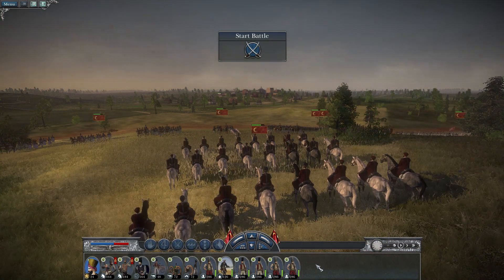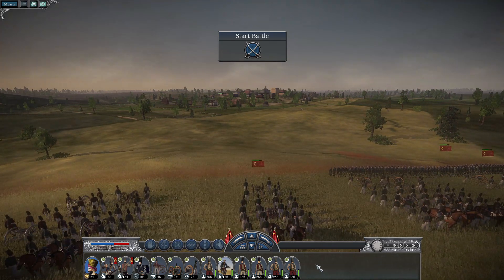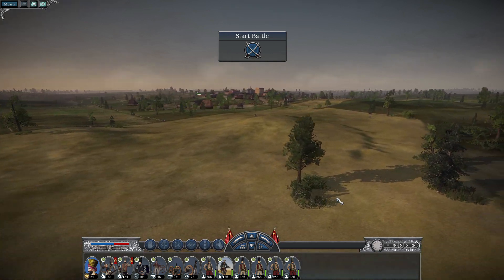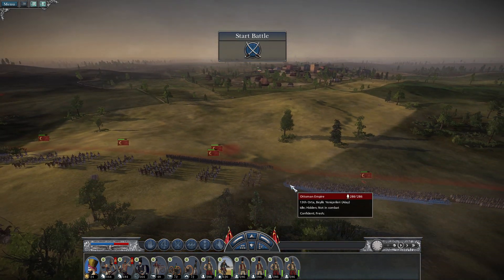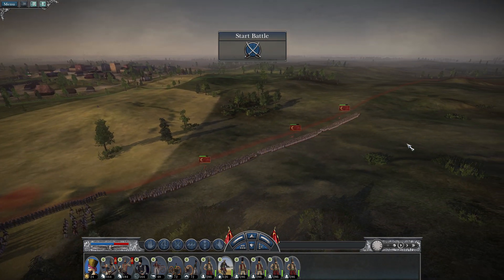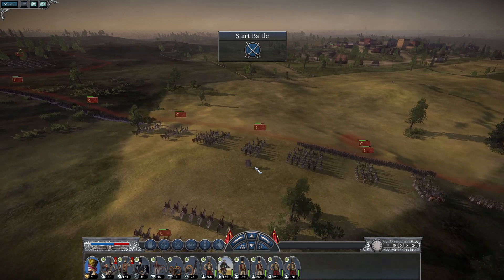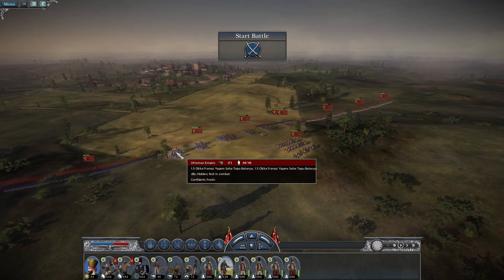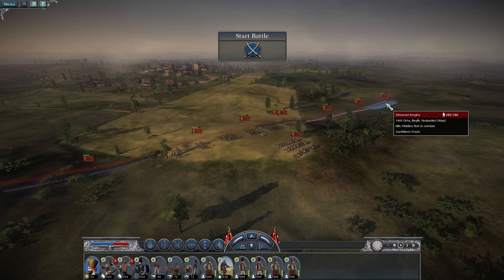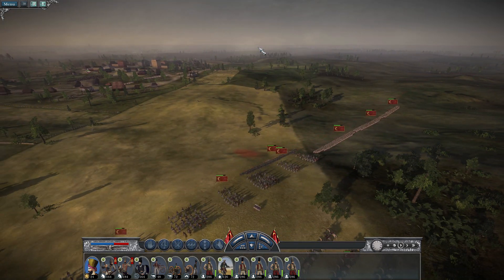The clever Russians have deployed inside a village to negate our cavalry superiority. However, we also have superiority in cannons, and if I have to I'll raze the village to the ground to get them out. I've deployed all the cannons in the center on a nice hill, Janissaries on the right and left, two cavalry units on one flank and one on the other, with the general in the center.